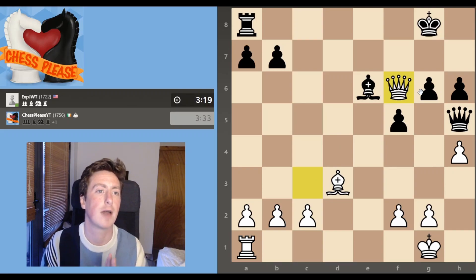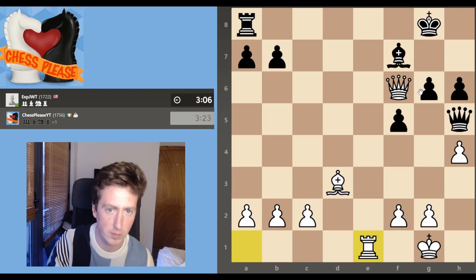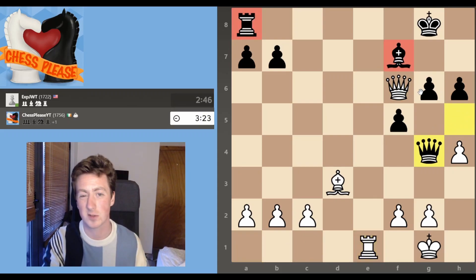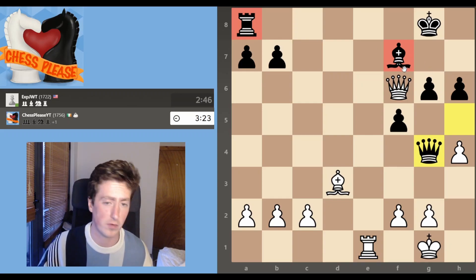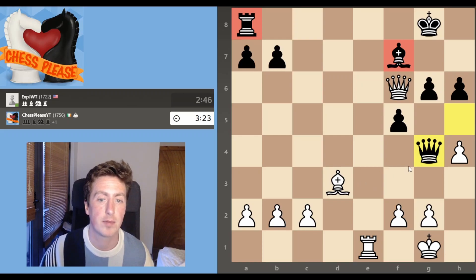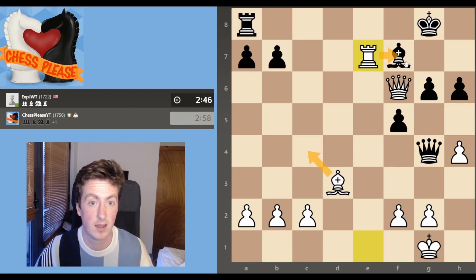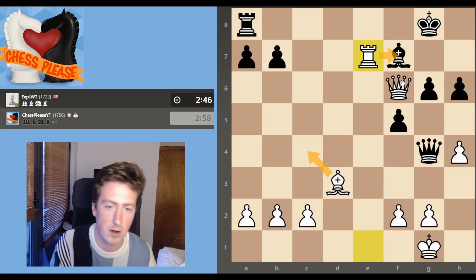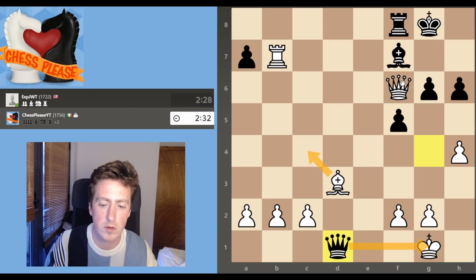And from here, we're able to activate our pieces faster than our opponent. We get our rook on the open file. They try to launch some counterattacking stuff. But if you look at their pieces — the rook and the bishop — both crap. The queen is trying to do it all herself and stop the pressure coming in, while our pieces are working together a lot more harmoniously. At this stage, this is just normal human stuff.